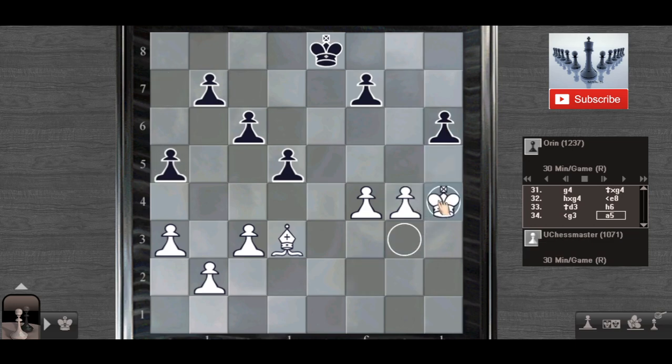I will take your h pawn. This pawn structure on the queenside is very important and this is very good for White. I think Black's only move would be b5 here, but no.